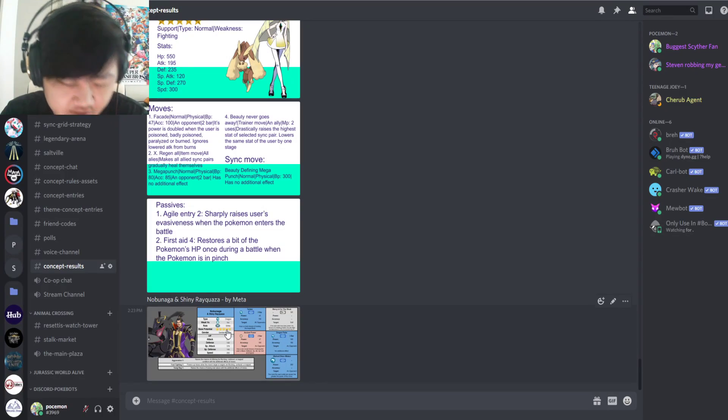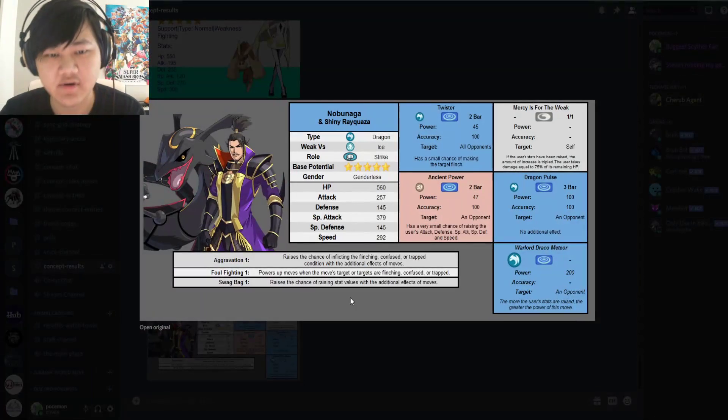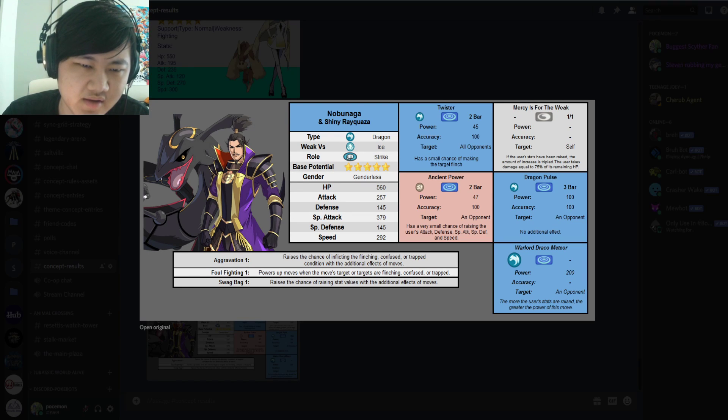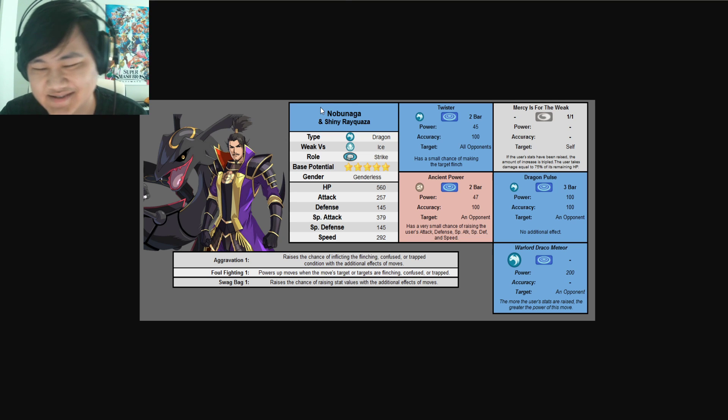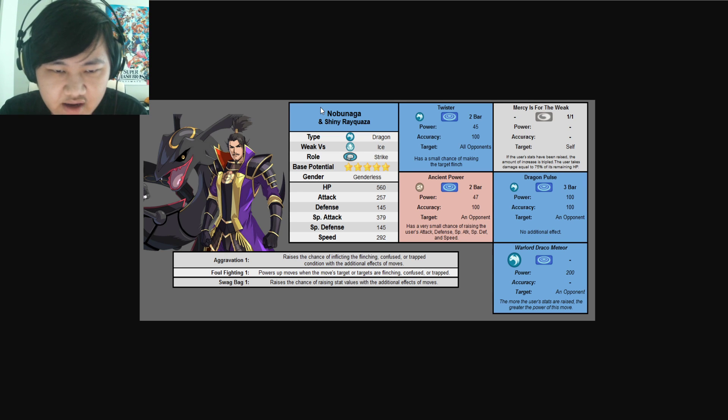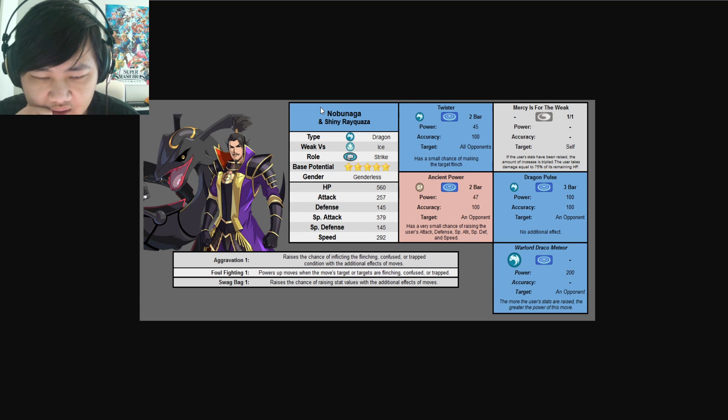Starting from the first one, we got Nobunaga and Shiny Rayquaza by Meta. For this unit, it's Dragon-type Striker, weak to Ice, 5-star. As for its stats: 560 HP, 257 attack, 145 defense, 379 special attack, 145 special defense, 292 speed. Solid special attack, average HP for a striker, and okay-ish defense.